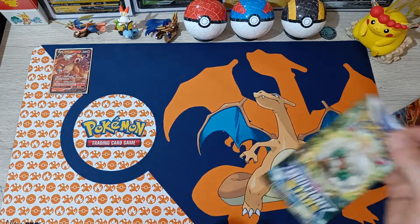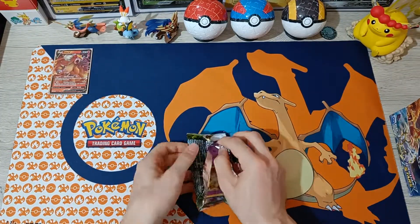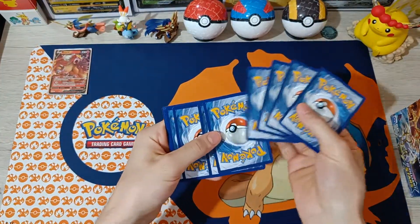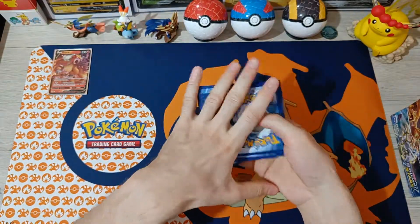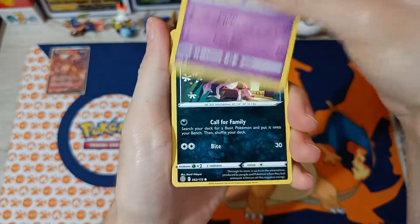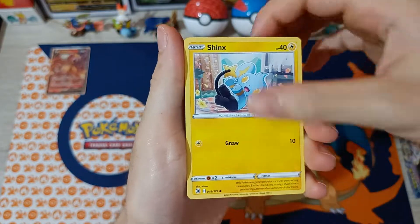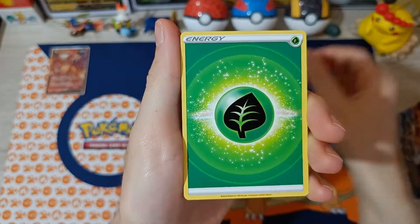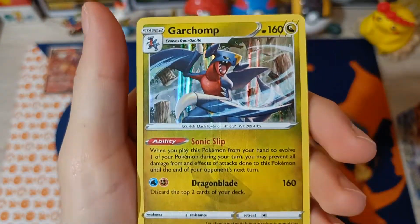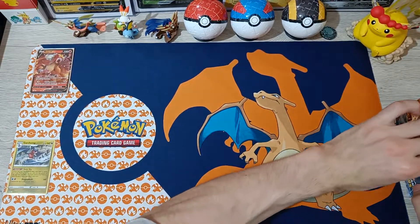On to booster pack number 2. Cards include Fracture, Dusclops, Starmie, Impidimp, Shinx, Castform, Energy, Reverse Cherubi, and Garchomp Holographic. Alrighty, pack number 3.